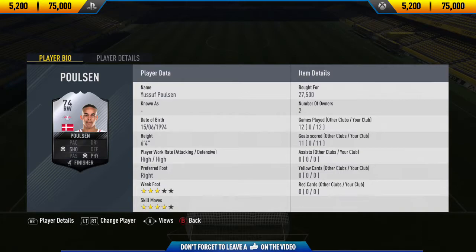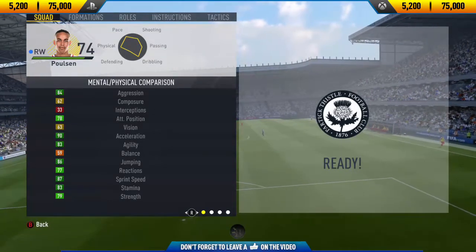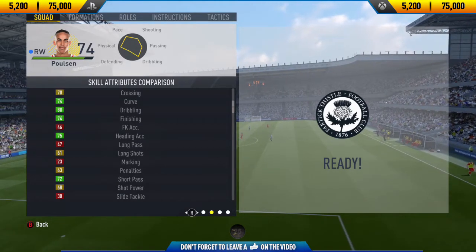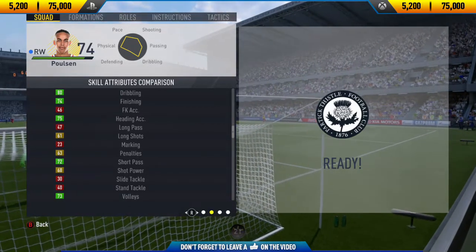His price range on both Xbox One and PlayStation 4 is 5,200 to 75,000 coins, and he's currently going for around 30,000 coins on both consoles. In 12 games he managed to score me 11 goals from the right wing position, which is actually pretty decent.